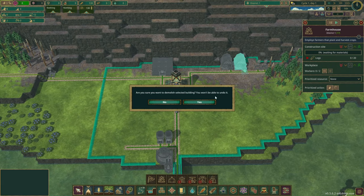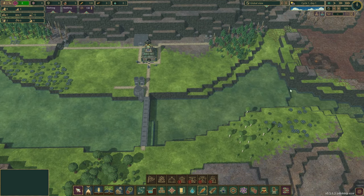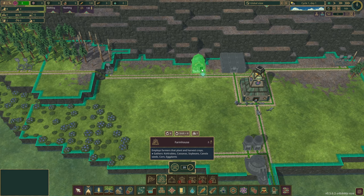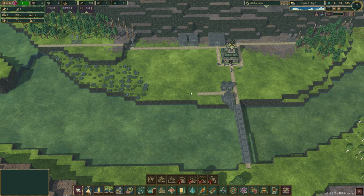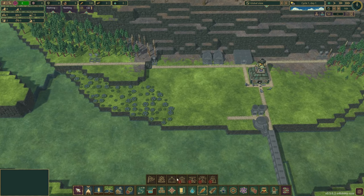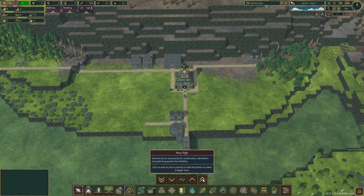Obviously later on, I plan to get some kind of dam to keep this area green, but I think for now why don't we come in here and throw down two farms right there so we can plant some crops over here. I think that that'll be good. This will give us a good amount of crops to start.